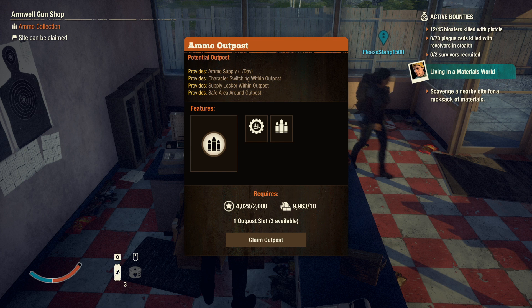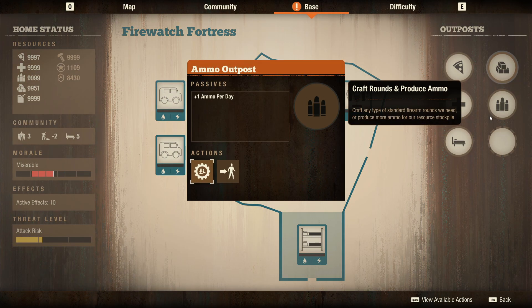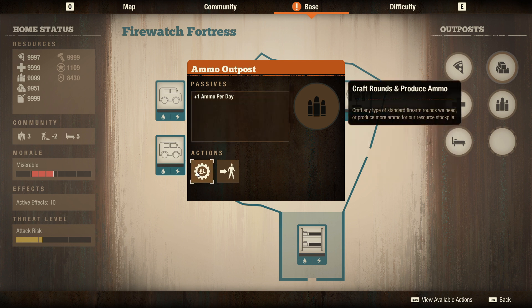Now the ammo outpost - this one was very hard to balance because making it too powerful could make many things in the game pointless. Game balance was the top priority when designing these outposts. This one costs 2000 influence plus 10 materials to build, gives you your regular outpost stuff, and allows you to craft certain ammo types. You get plus two ammo per day for having the outpost.